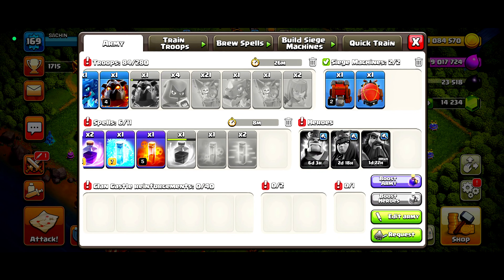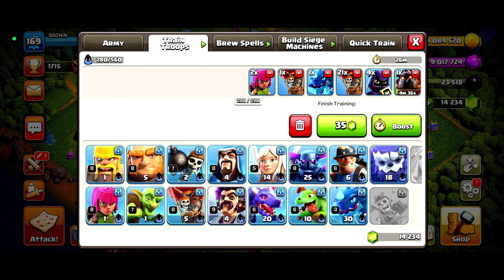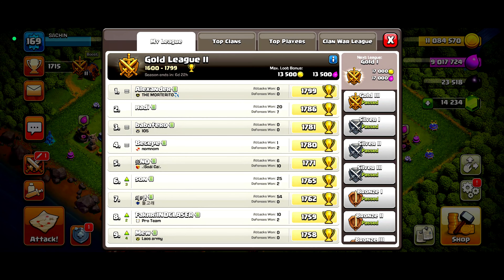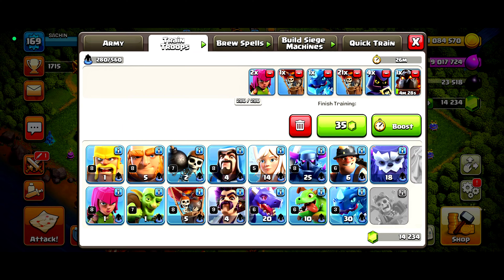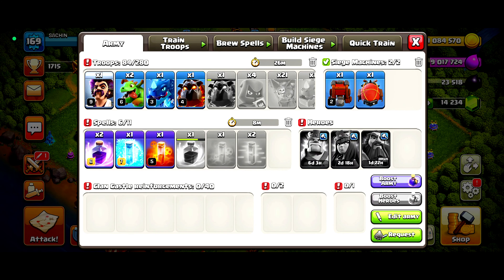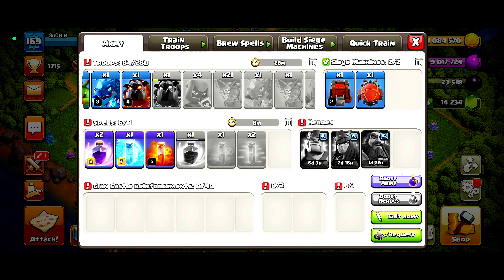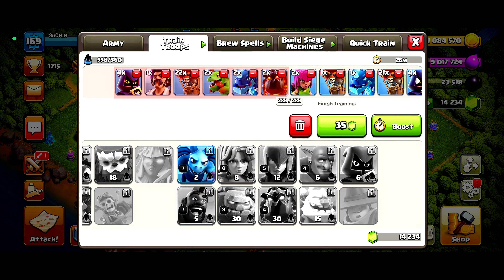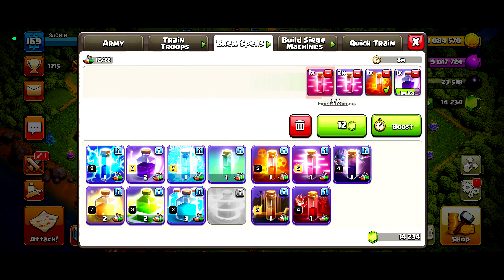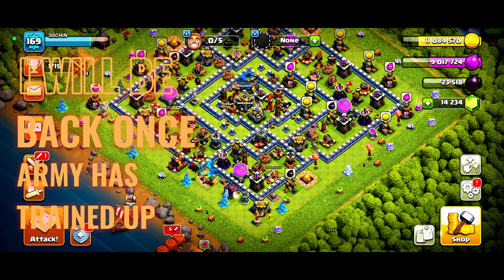The army is currently training up so I'll be back once it's ready — locked and loaded. I think we're gonna copy the same strategy twice. Let's cook up the same army: two hounds, two e-drags, two baby dragons, 22 loons, a party visitor, four headhunters, two archers. Spells: three rage, three freeze, one haze, and a blimp. I'll be back once the army is trained.